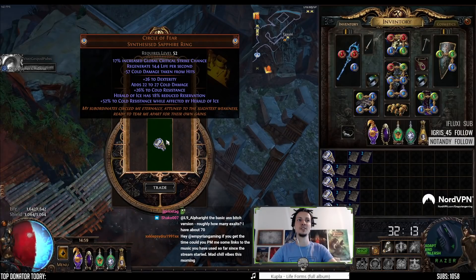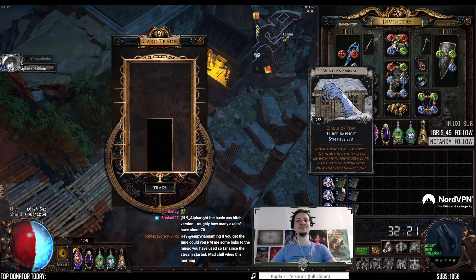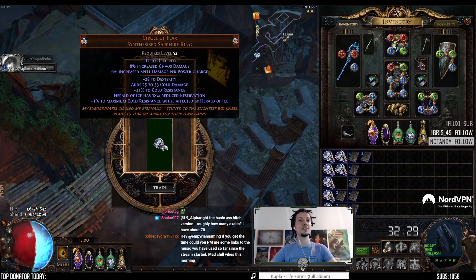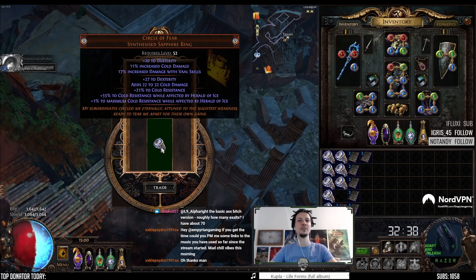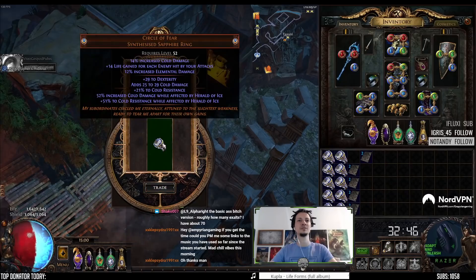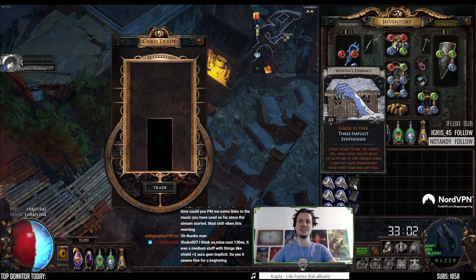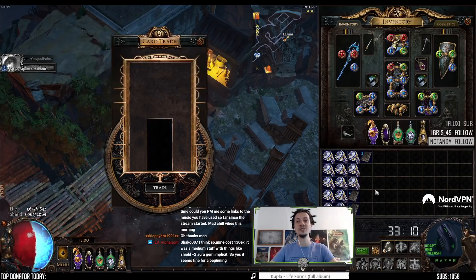Global crit chance, regen, minus cold damage taken. Global face damage, chaos damage, percent mana. Dex, chaos damage, spell damage per power charge. Herald of Ice reservation and max cold res — that's a weird one. Dex, cold damage, damage with warlord skills. Cold damage, attack speed, evasion. Cold damage, life on hit, elemental damage. Increased cold damage with Herald of Ice, and cold res with Herald of Ice — this one's not terrible, I guess. Strength, life on kill, power charge duration — that's terrible. Damage while leeching, damage with warlord skills. Cold res, cold res with Herald of Ice. Oof. Minion movement speed, fire damage, mana cost of skills. Reduced cold res, max cold res. Dex, evasion, rarity. Yikes.